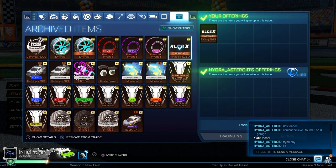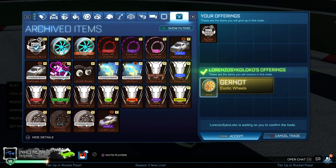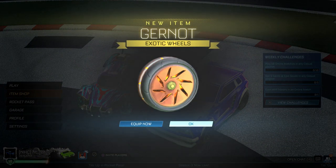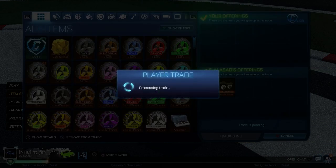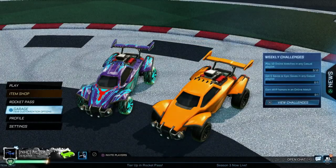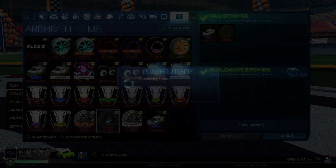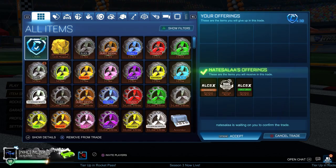Selling the Fennec RLCS X decal for 100 credits after buying it for 10 credits. We'll just have to see how the Dominus RLCS sells — I've never sold one before. Would you look at that — a non-crate exotic for the Dominus RLCS, which is definitely very good because the non-crate exotic sells for 200. So I've basically turned 10 credits into 200 credits with one flip. Buying the Dominus RLCS X and another Hustle Brows for 20 credits each.